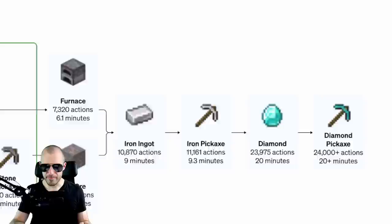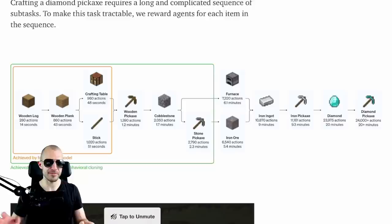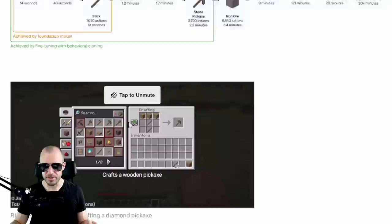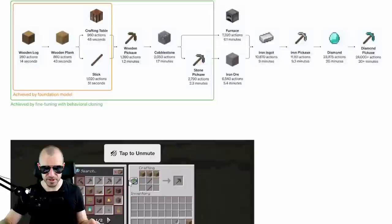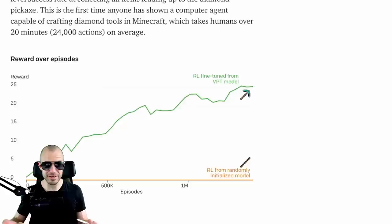The episodes run for 10 or 15 minutes. We discussed this paper on our Discord and I tried it — it was pretty hard. I got to two diamonds once within 10 or 15 minutes, and the diamond pickaxe needs three diamonds. So for a human it's already pretty hard; for a system like this it is pretty darn hard.